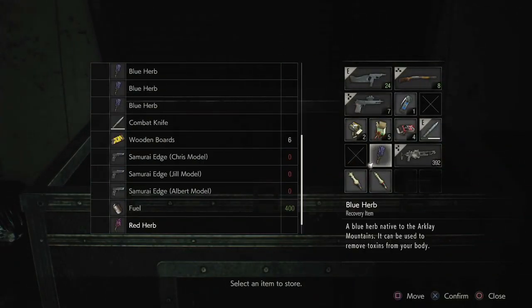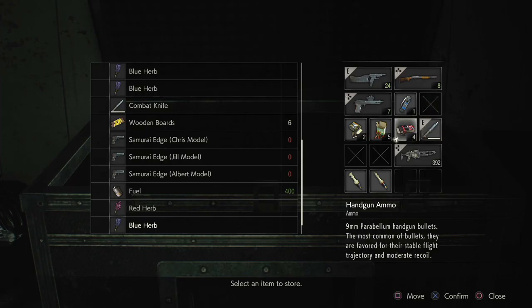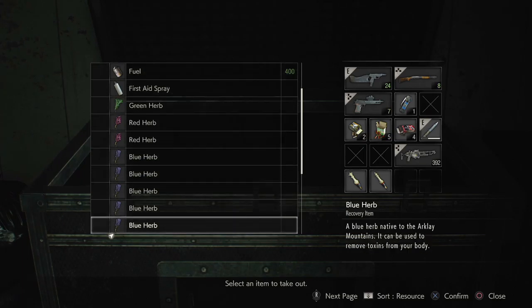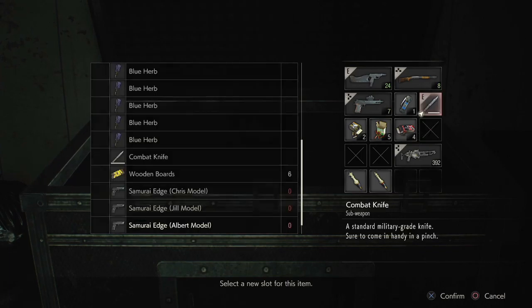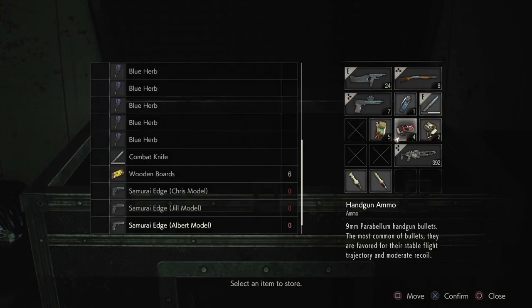Let's put stuff in here. It's a shame that we don't have any grenades, but it was good that we saved them for these guys. That was cool. Very, very good.